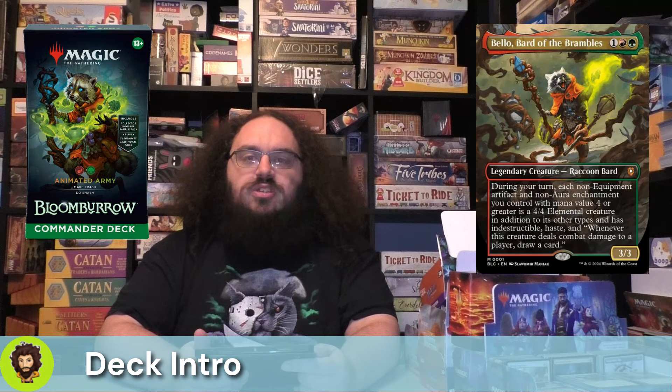We are going to take out 10 cards and put in 10 cards we feel are a little more synergistic, a little more high power — can make the deck work a little bit more consistently. We're not going to touch the mana base, because touching the mana base would be boring, and we're not here to be boring.